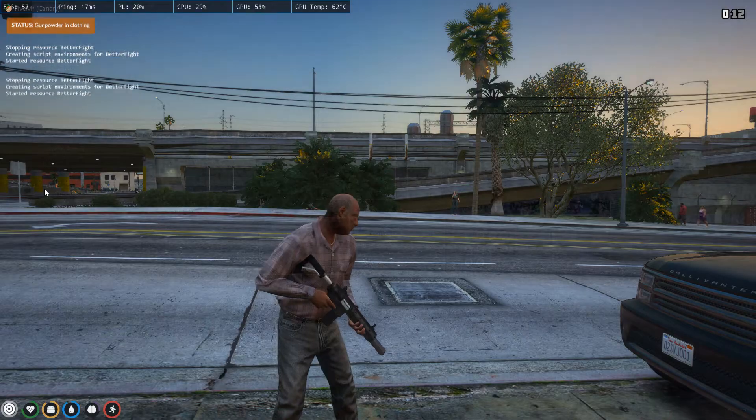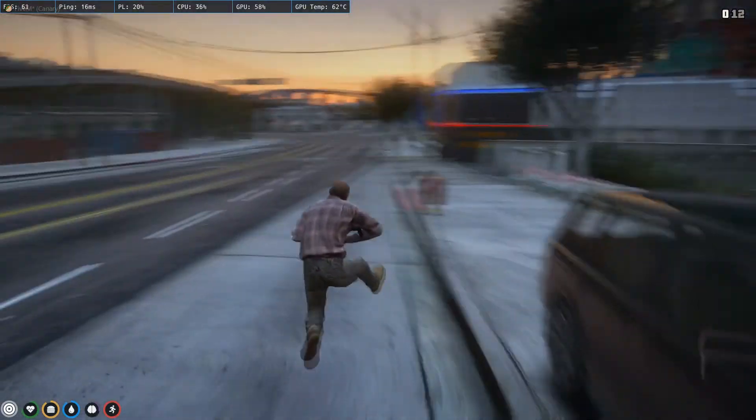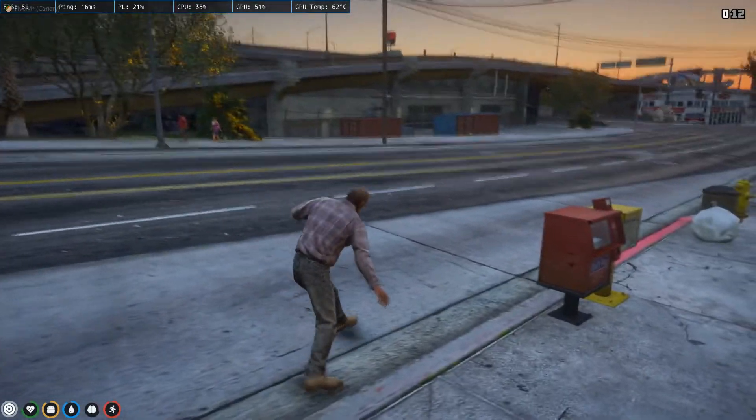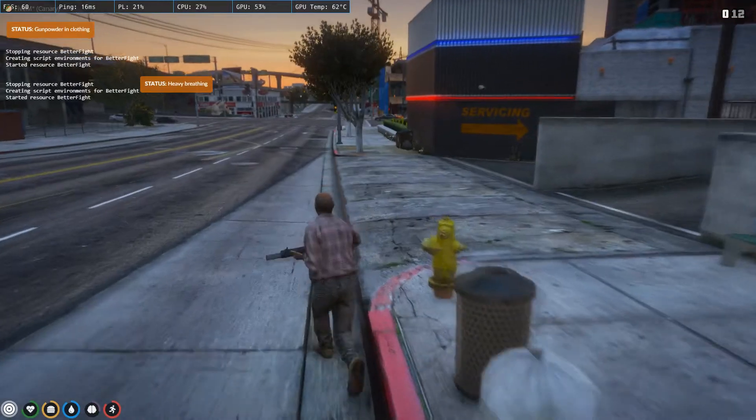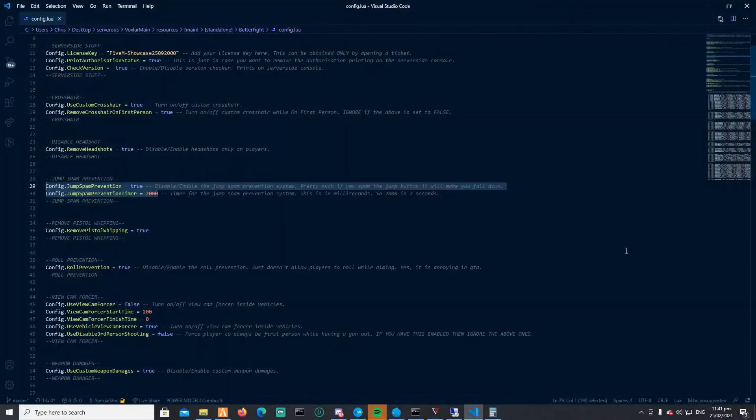Jump spam prevention: when you jump, the player falls down depending on how much they spam the space bar. You can change the timer through the config — at the moment it's set to 2 seconds. You can set it a little more or less, whatever you want.